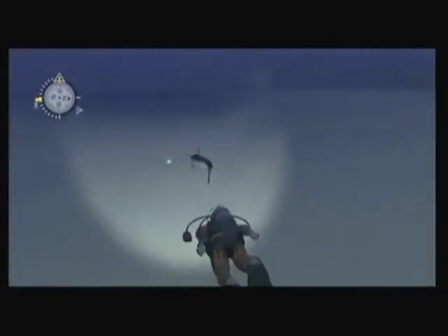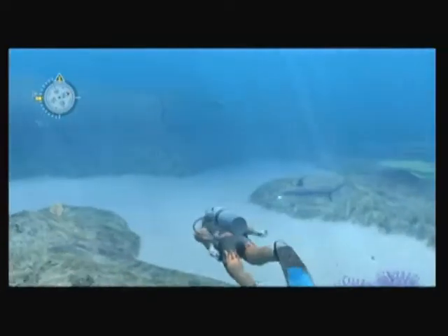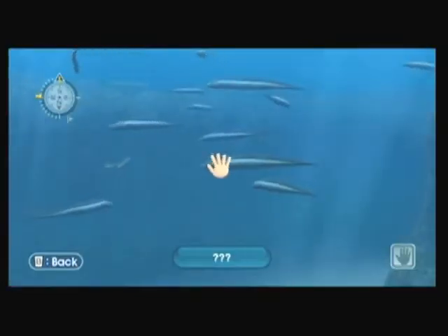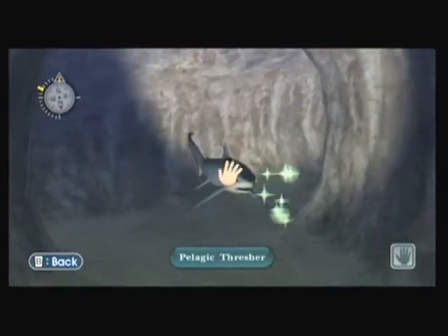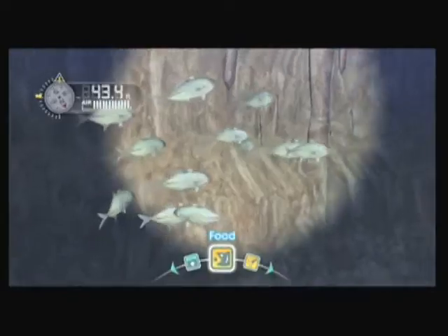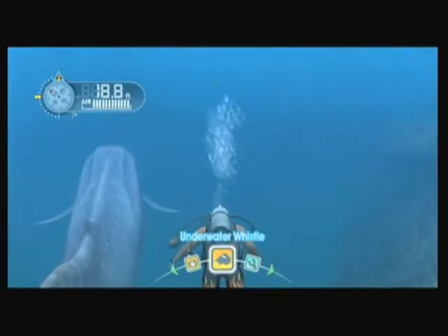Navigation in Endless Ocean is pretty simple. You hold the trigger or press the minus button to swim and point your cursor in the direction you want to go. Approaching an animal and pressing A will lock your focus and display either its name or a row of question marks. To learn more about the species, you have to interact with animals until they warm up to you. Most of the time you just need to pet the animal by holding A and shaking the remote, but some fish respond better to food, while whales and dolphins are often fond of your underwater whistle.